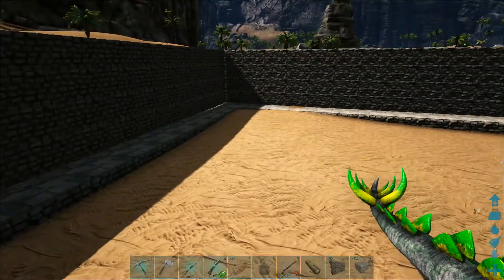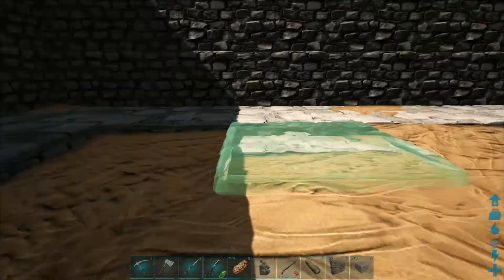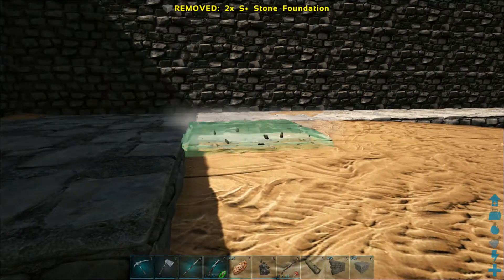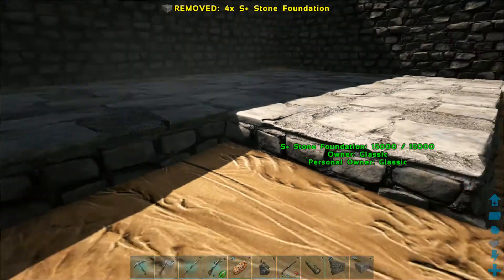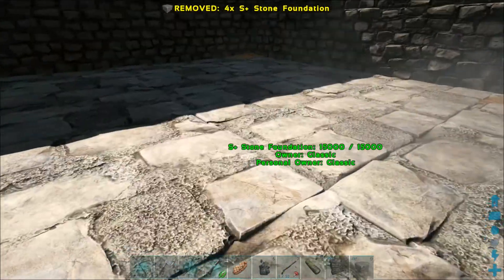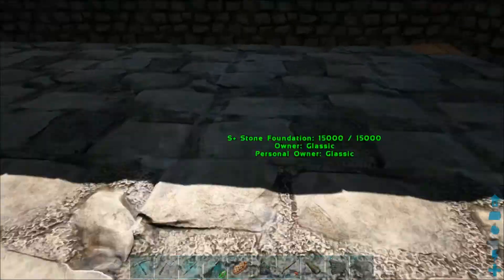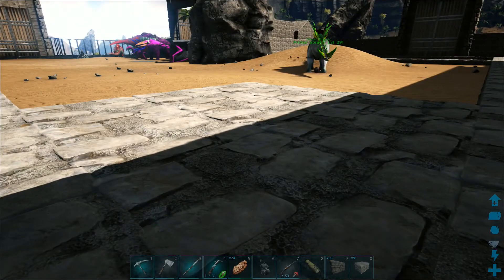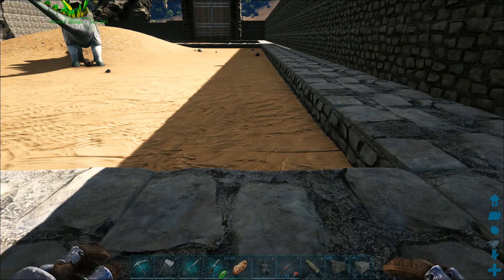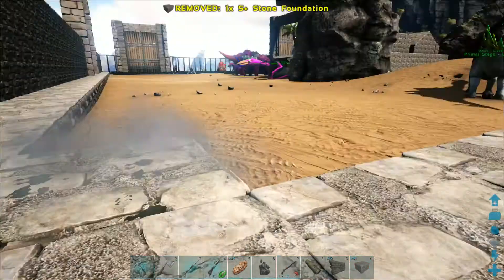I'm going to go for a three by three build. I've got a few foundations here and I'm going to build right here into the corner of the building. I like leaving gaps between the walls — if a dino sticks his head through it won't get attacked by something else. So we'll try a three by three... actually let's go for a four by four to give it a little bit of extra room.